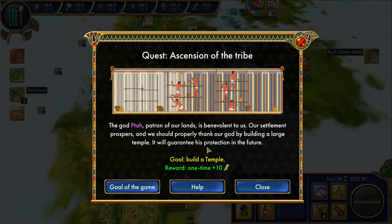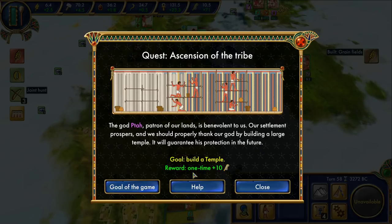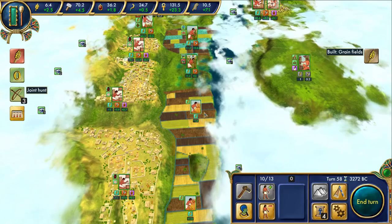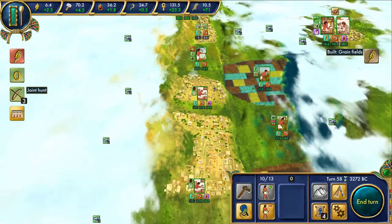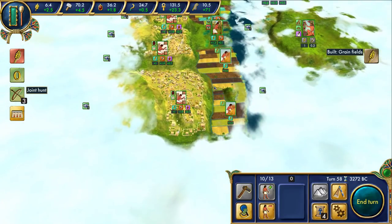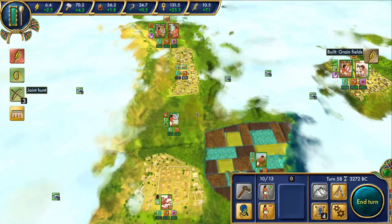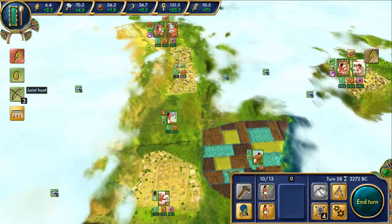Quest: Ascension of the Tribes. The god Ptah, patron of our lands, is benevolent to us. Our settlement prospers and we should properly thank our god by building a large temple — it will guarantee his protection in the future. Goal: build a temple. Reward: one-time bonus of 10 favor. I don't really want to build a temple — it's a waste in my opinion, and you have to sacrifice hilltop space for it. The only good thing is we can at least burn it down afterwards. Too bad for him.